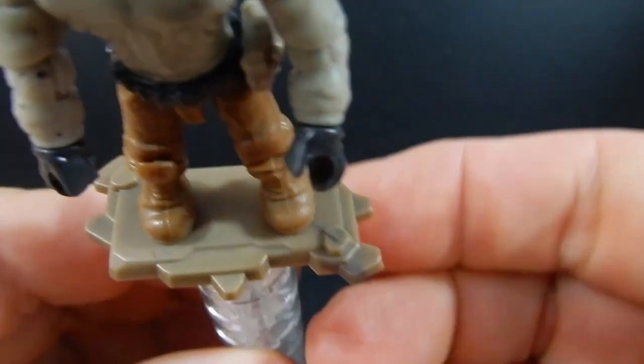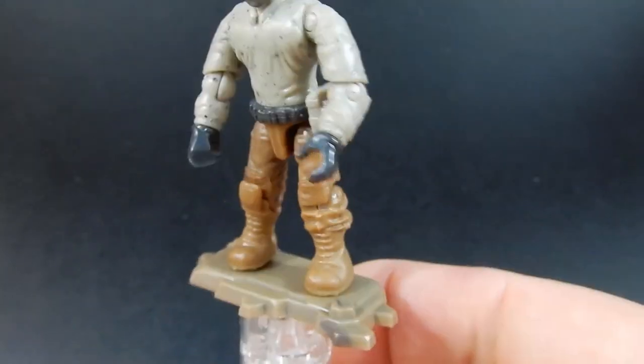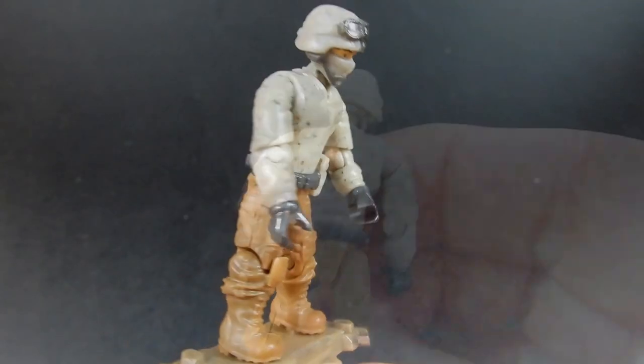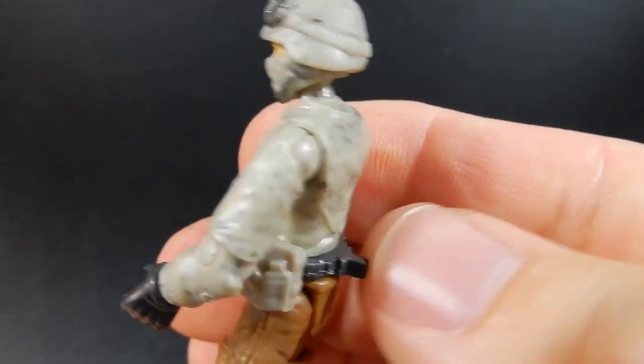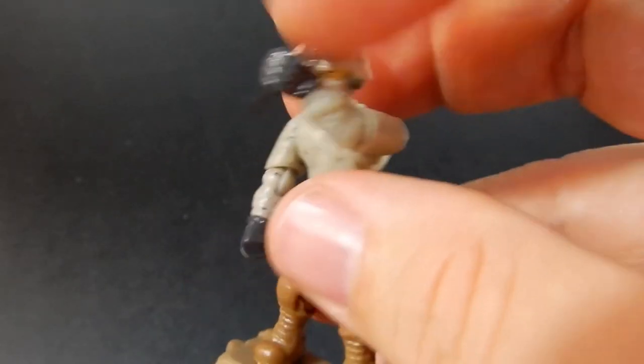The action figure stand is pretty good — it looks like a piece of terrain, so better than just a basic 2x4 plate. He has a belt with little pegs on it, and that is their system for attaching accessories like this pouch.